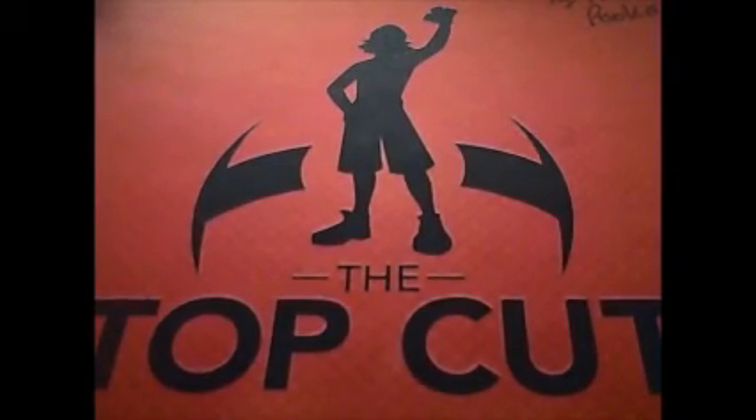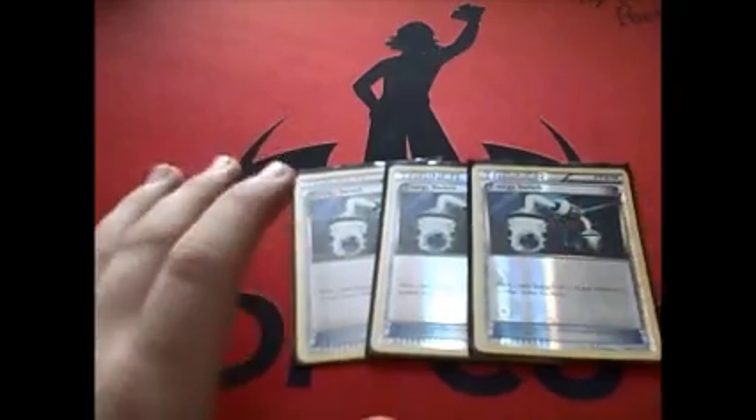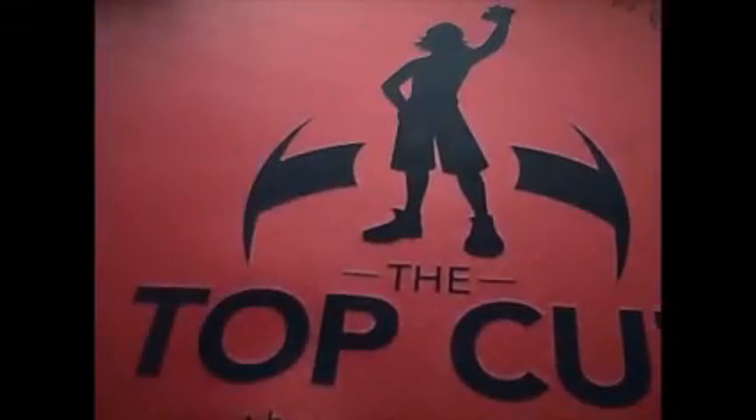Another card that really shined in the tournament was three Energy Switch. I feel like three was the perfect number because I did a lot of crazy shenanigans with this card — I actually double Energy Switched at least four times in that tournament. It also gives you more options on your field: maybe you have a Seismic Toad with energy on it and you want it on the Yveltal, or maybe you need another energy on a big Yveltal. There are so many options this card opens up, so I really like it in this deck.